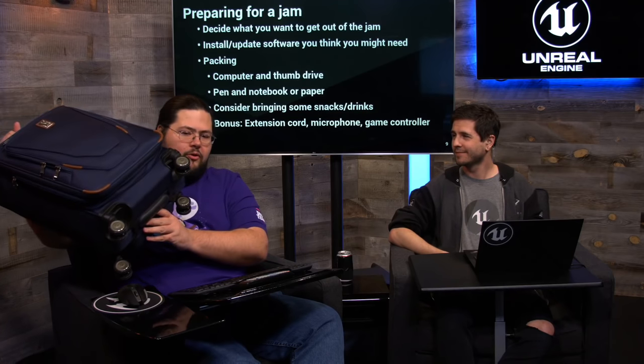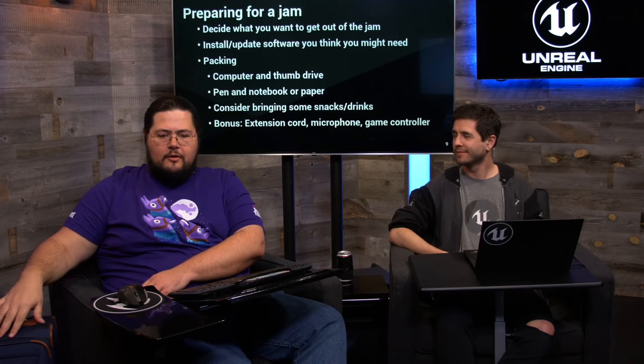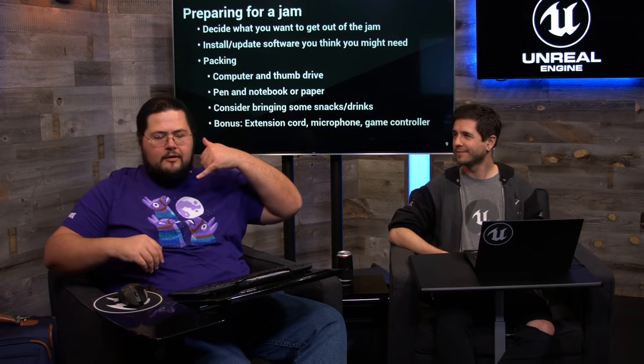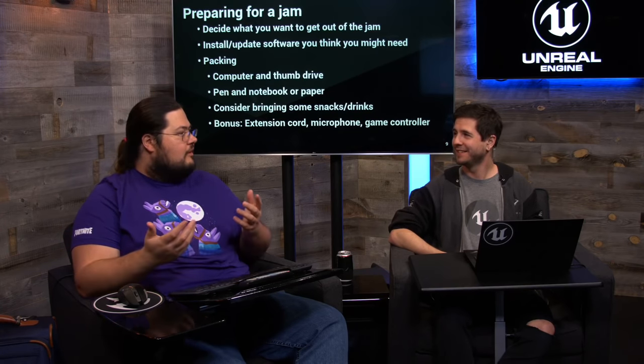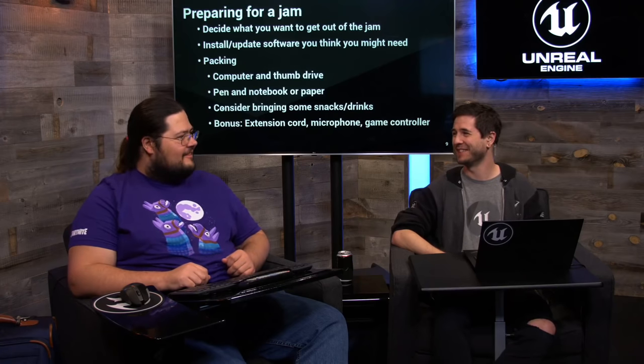This is what I take to jams — just a roller board suitcase like you take on an airplane, so it's easy to carry around an unfamiliar campus. Inside I've got an extension cord, my laptop bag, a notebook, a couple sodas, a controller, a headset with a boom mic, and crayons and colored pencils. The crayons are in case there's no whiteboard — and I've seen games use hand-drawn art, take pictures of it, and use that in their game. You just never know what you might want to do.